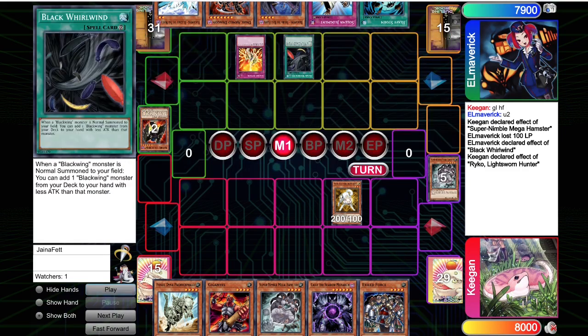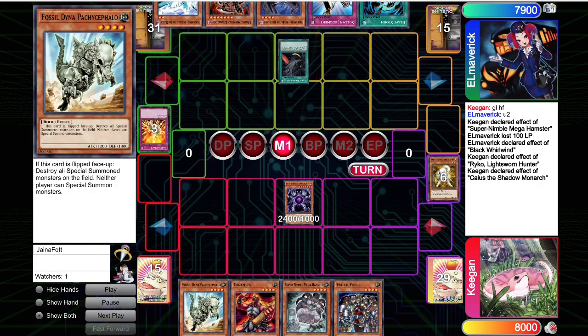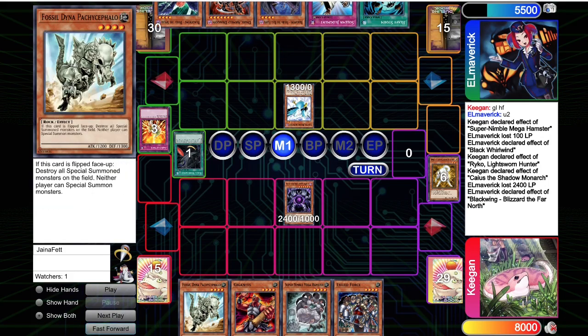Ryko pops. They do Icarus the Ryko and the Hamster. We are going to drop the Caius, banish the Whirlwind, attack directly for 2400, but it's just not going to be enough. Opponent picks up another Bora the Spear — not great.